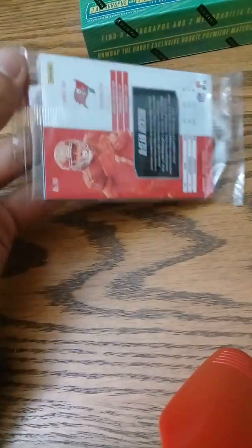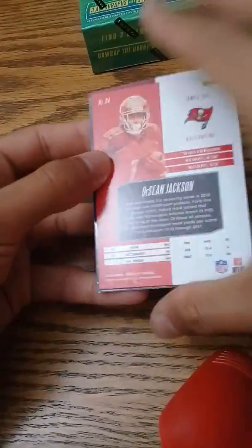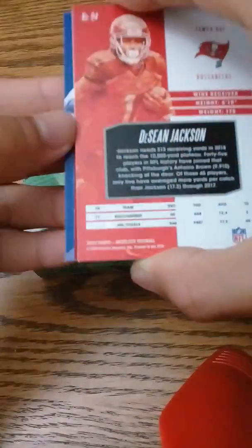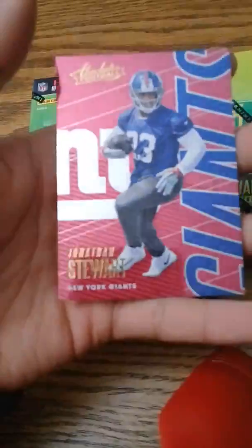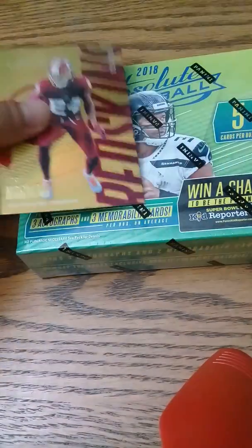One pack — not as thick as probably the patch cards. First card is Jonathan Stewart, with Sean Jackson on the back. Kid Reporter — there's probably no chance of me winning it. I'd be amazed if anyone wins it. Let's start from the back. First card is Jonathan Stewart, and Josh Norman — that is numbered out of 153 of 100.